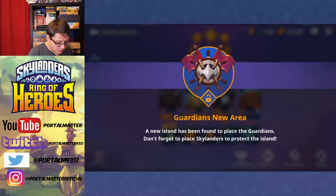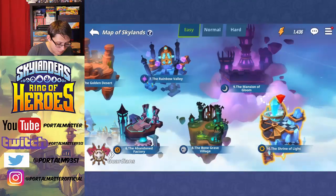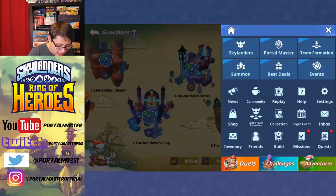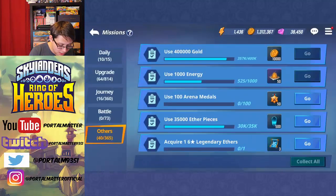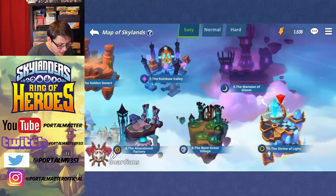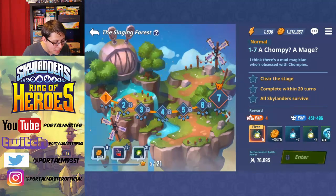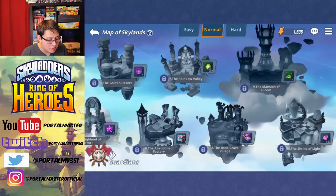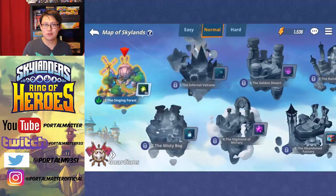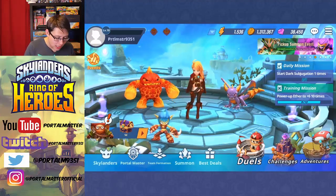Guardians, new area — a new island has been found to place the Guardians! Let's go back out here to the battle result screen and claim our 500 gems, put a Guardian in, auto place Tree Rex. Let's complete our missions — we got 1500 power and a quest to clear 10-7. The only new thing is that we have now unlocked Normal Mode. I'm betting there won't be any new story text, but we will be able to play through this all again on Normal Mode. I feel like most people are not going to want to see me play through Normal Mode and will just want to see me grind and do guides.